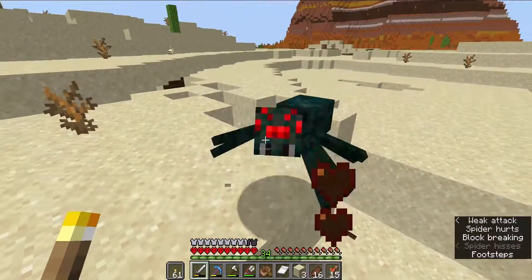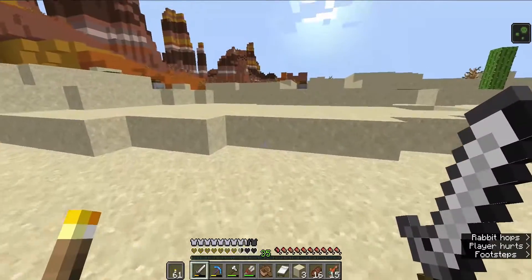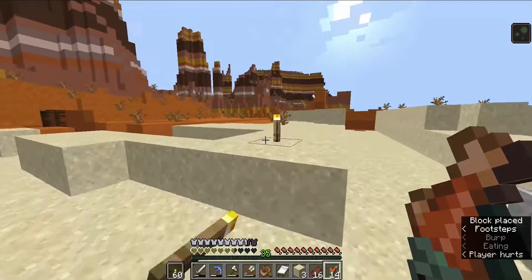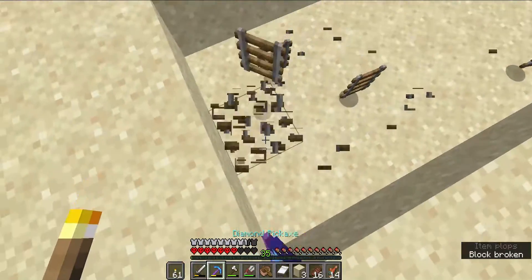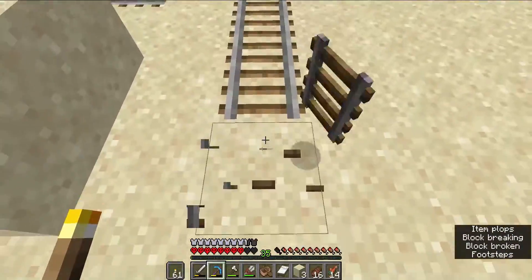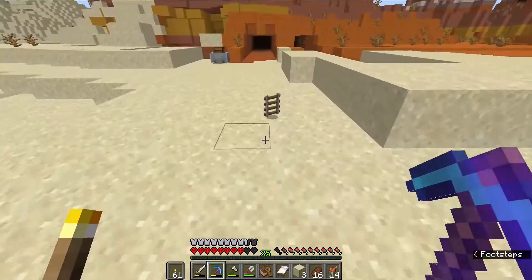You aren't a normal guy, which means we have a spawner somewhere around here. Because that is a cave spider, which makes this whole adventure a lot more fun, but at the same point a lot more dangerous. With him being up here, it's probably going to be more of an exposed one as well.